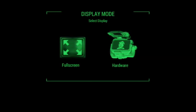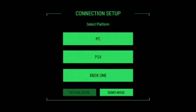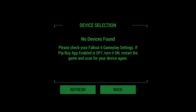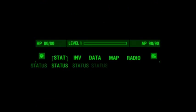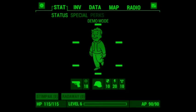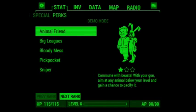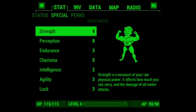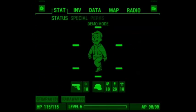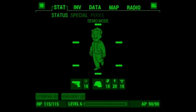Looks really Fallout-ish. Pip-Boy. I don't understand — demo mode? Okay, so demo mode. This isn't me. Okay. This seems kind of hard to tap, I suppose. Special perk. I mean, I'm using a big-ish phone — 5.5 inches.